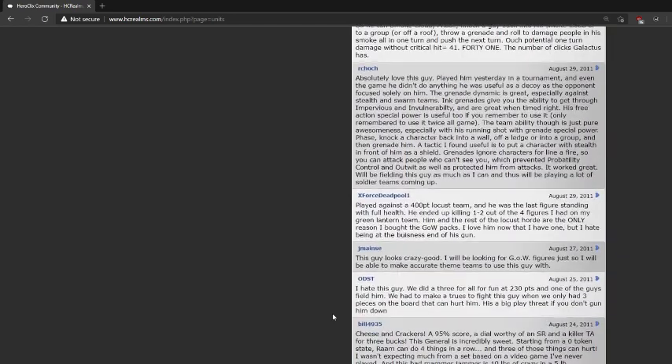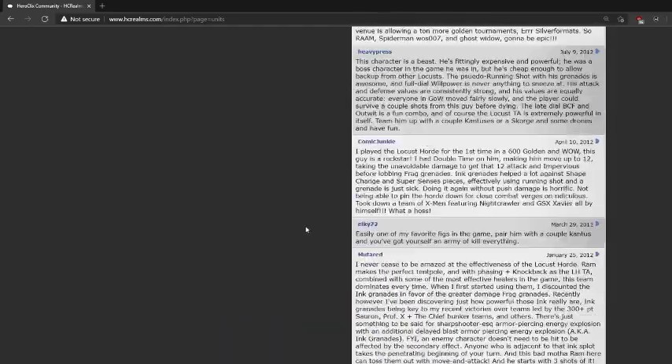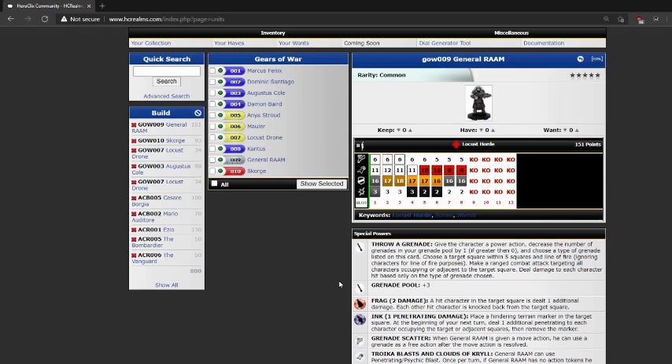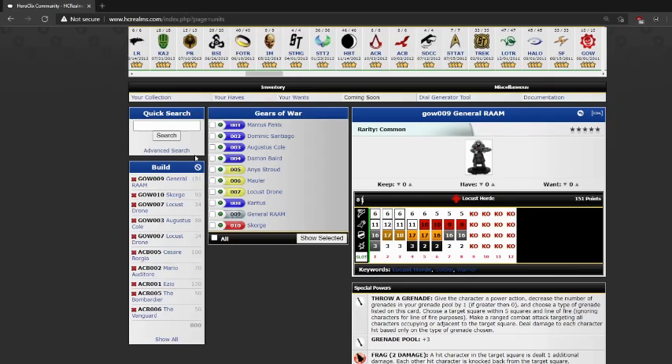He's got leadership and some pretty decent reducers throughout his entire dial. Mid-dial, he swaps and no longer cares about range at all and becomes a blades-focused close combat guy. And let's see — we're going to go with ODST, clearly a Gears of War fan. Their name is ODST. Someone said they hate this guy. We did a three-for-all at 230 points and one of the guys fielded him — we had to make a truce to fight him. He's a big play threat if you don't gun him down. But yeah, that's General Ram.